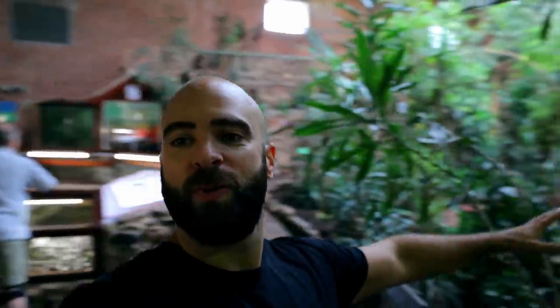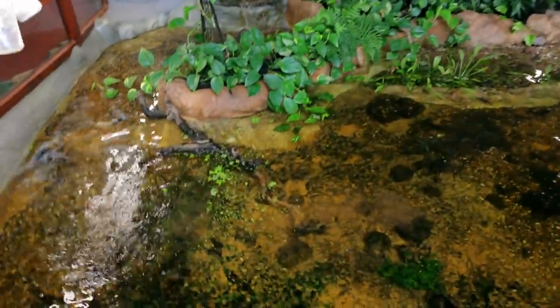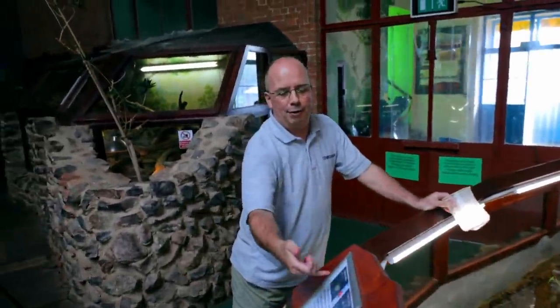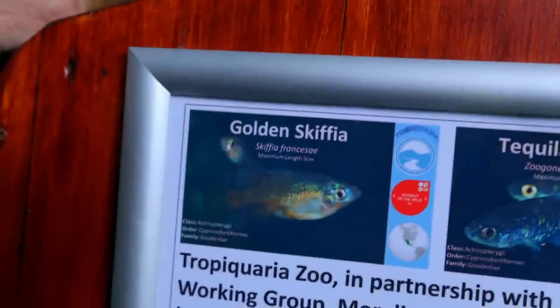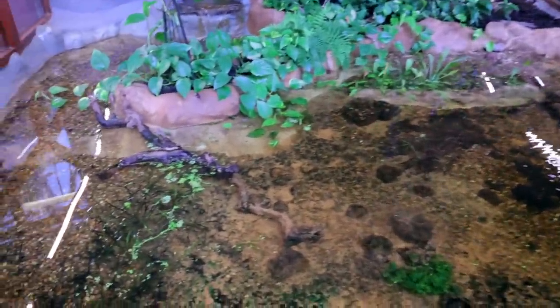Back outside in the tropical area, there's an amazing outdoor pond with golden skiffia and Tequila splitfin in it. There's publicity about the River Guardians who helped clean the river in Teuchitlan. It's supposed to be a snapshot of their natural environment. Stand still for a second and they are everywhere - it's so cool. That's the tour of all the fish; there's actually much more here to look at.